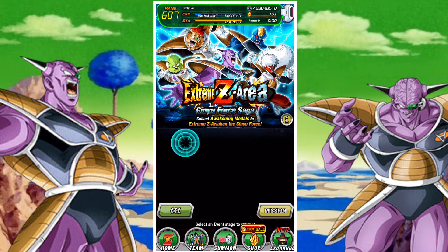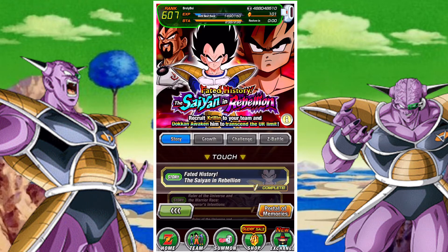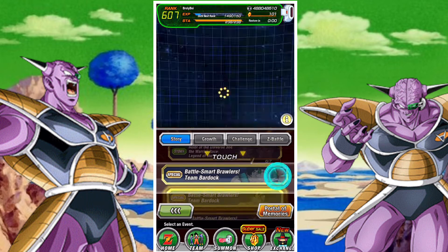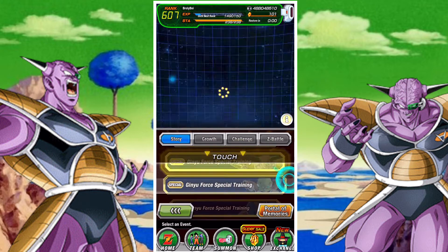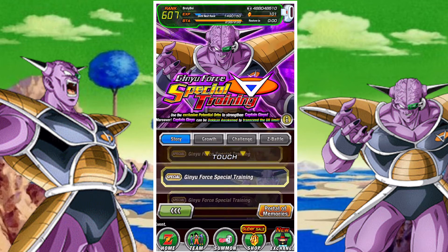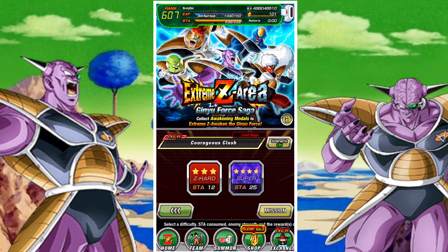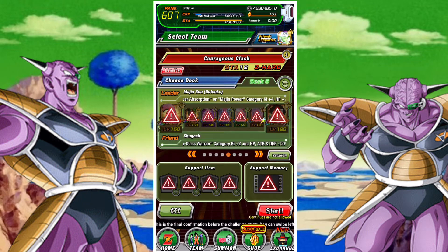We also get three new missions along with the stage. They follow the same template as before — finish the stage 10 times and you'll receive a bit of money and one stone. You're going to want to make sure you have done the team Bardock members so you can use them alongside the various Ginyu Force members. The Ginyu Force team is so strong that they can basically ignore the friend lead at this point.